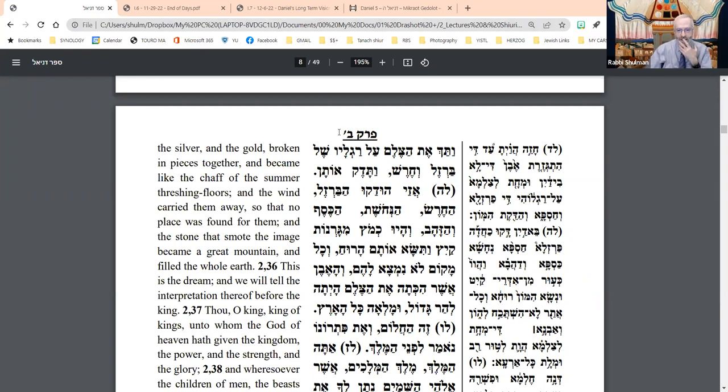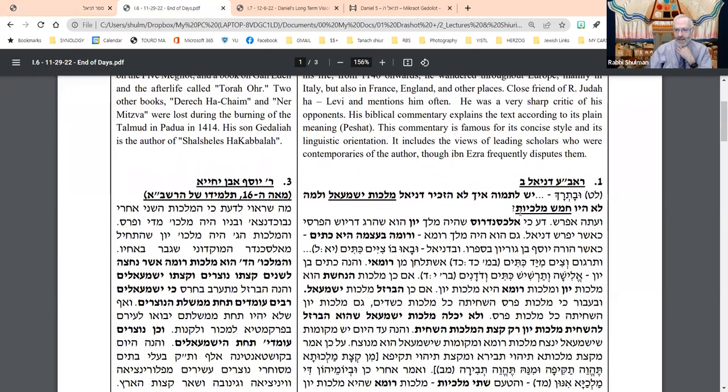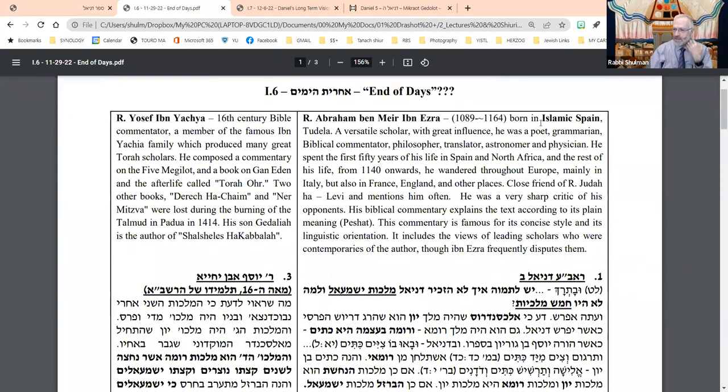And that's the question, and we're going to start with the question as it's articulated by the Ibn Ezra. Ibn Ezra lived in Spain — 11th, end of 11th, beginning of 12th century — Islamic Spain, and that's part of the issue we're going to talk about. He was born in Tudela.